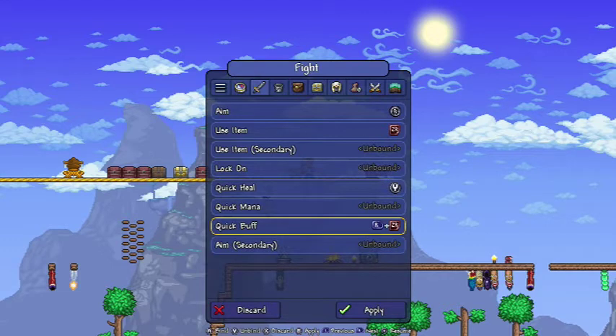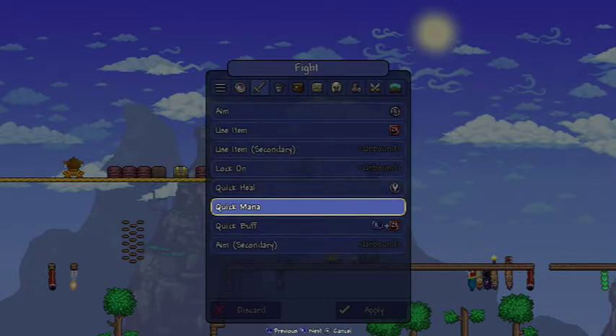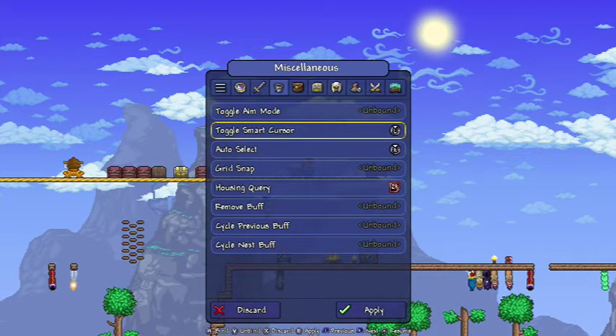Now at this point you may be wondering how to rebind something. You want to press the button you currently have assigned to select something — which I'm assuming will be A — then press your button or combination of buttons of choice. If you want to make something unbound, go to it and press Y. This is what the commenter asked about: before 1.4 certain bindings were on L and R, but in 1.4 they got switched. What you want to do is press A, then press down on the left stick like that. Same thing with the R stick.